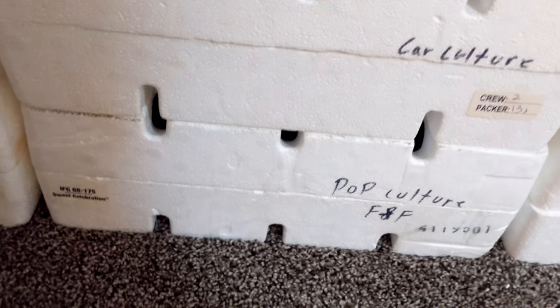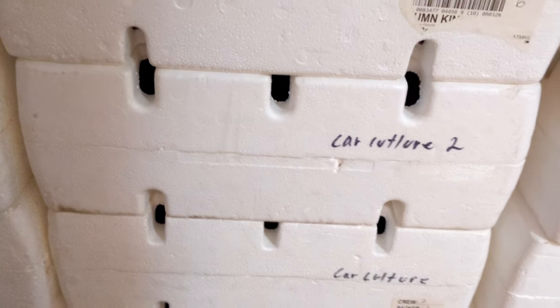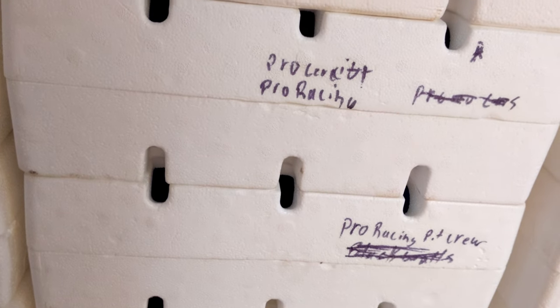And then here is our regular classics — I got three boxes of classics. Here we got some pop culture and this is the Fast and Furious ones. And then we got some car culture — we have two cases of the car culture. And we have the boulevard, premium version of the boulevards. We have the pro racing pit crew, which would be the ones with the toolboxes.